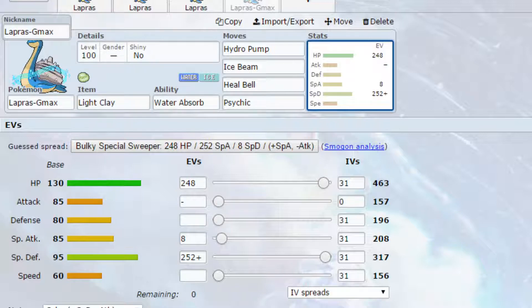I think G-Max Resonance is probably the best G-Max move in my opinion, because I love Aurora Veil — setting up both screens is really nice, and you don't even need Hail in this case; it just automatically sets it up. That is all for Lapras. I hope you've enjoyed this. If you have, please like, subscribe and comment, and let me know what you think down in the comment section below.